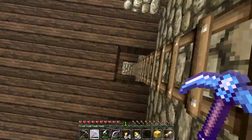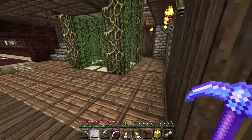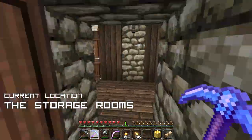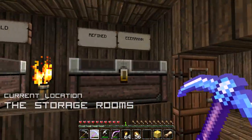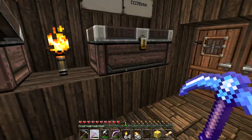We only have to enchant one more piece of the armor set, and then we will have a fully enchanted set of diamond armor — and that is freaking sweet. Next up, I want to pimp out Griswold's house a little bit, because currently he doesn't have anything in there.